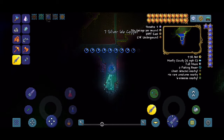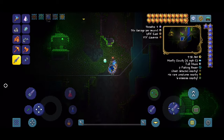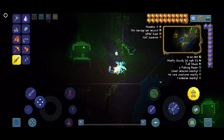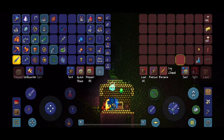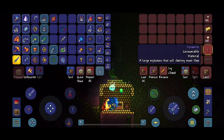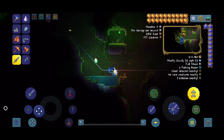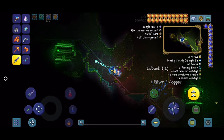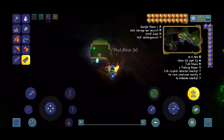Go ahead and dig right down. Keep going until you come out right here. This is actually a really good seed with a whole bunch of jungle shrines. This first one has a Boomstick, a piece of gold, three gold bars, and some other stuff. Then there's another one right over here.